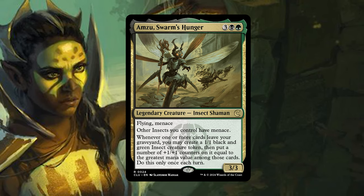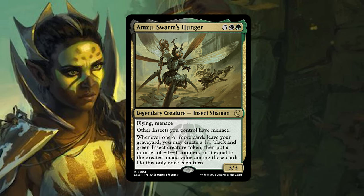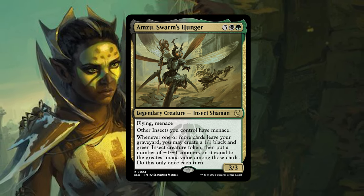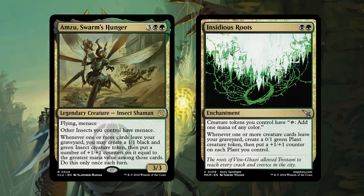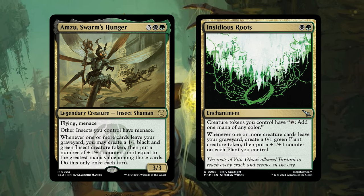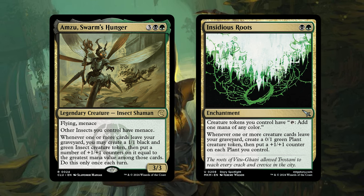Golgari has been really pushing the theme of having creatures leave your graveyard. Amzu, Swarm's Hunger pushes into this — for the first part giving insects mana, but for the second part saying that whenever one or more cards leave your graveyard, you create a 1/1 and put plus one counters on it equal to the greatest mana value among the cards brought back. Insidious Roots also came out in the main set of Karlov Manor, and it says creature tokens you control have 'tap to add one mana of any color,' playing into the insect tokens. Whenever one or more creature cards leave your graveyard, you create a plant creature token that can also add extra mana, and it gets a plus one counter every time that this triggers.